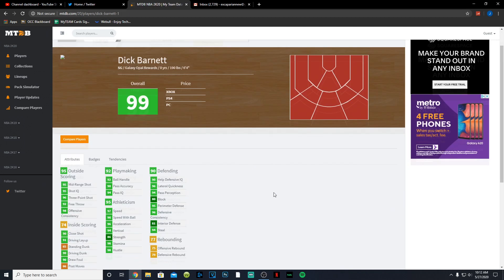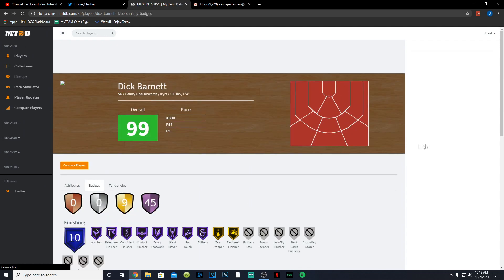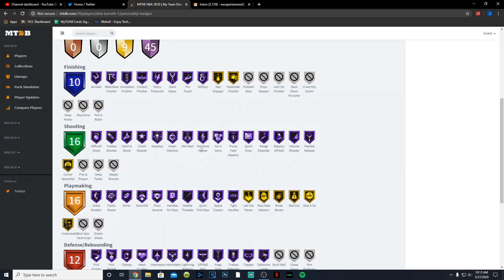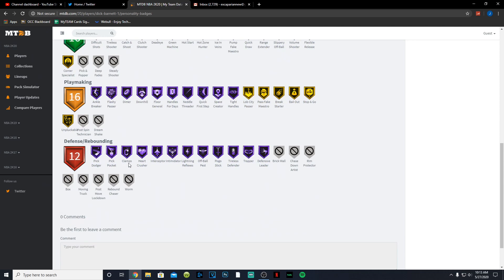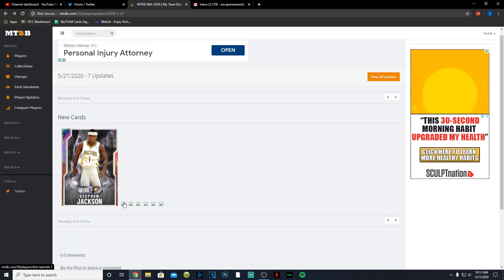Next is galaxy opal Dick Barnett, a shooting guard and point guard at six-foot-four — probably going to be amazing. He has a 95 mid-range, 96 three-point shot, 92 free throw, 91 driving layup, 90 driving dunk, 92 ball handle, really good playmaking, 97 speed, 96 speed with ball, 96 acceleration, 94 steal, 81 interior, 95 perimeter, 80 block, and 96 lateral quickness. He has 45 Hall of Fame badges — very few on gold but impressive. As a point guard with floor general and defensive leader Hall of Fame, boosting everybody on the court — Dick Barnett is going to be a beast.